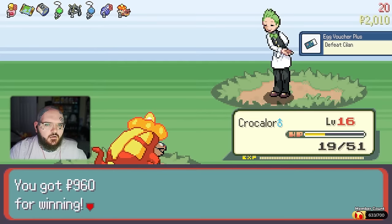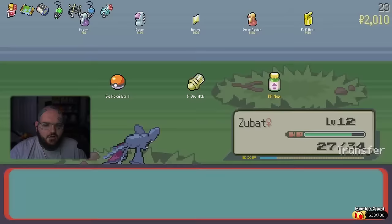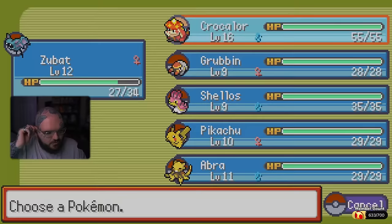We defeated that opponent. I apply the PP Max to my Crocalor's Infernal Parade, and then we take on the second rival battle.